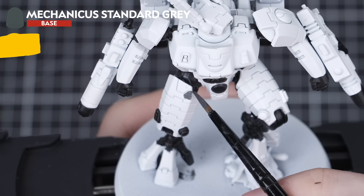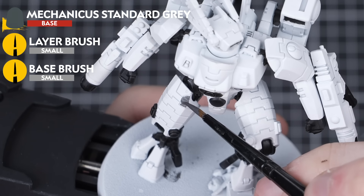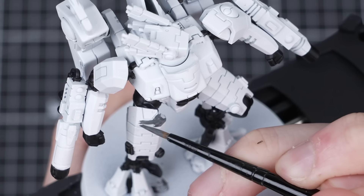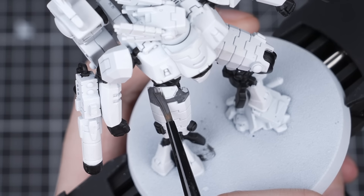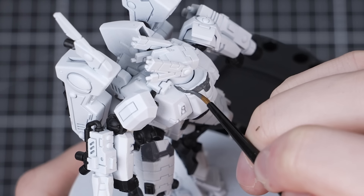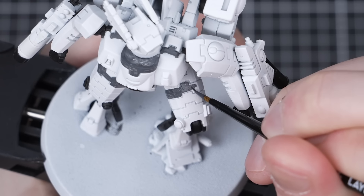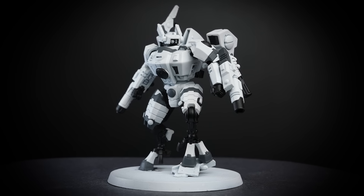Up next is Mechanicus Standard Grey. Thin it down with some water first and start adding it to any areas that you want to be grey. Once again, refer to the box art if you're stuck on where to place this. You may find that some areas are smaller or bigger than others, so change your brush size accordingly. You'll need two thin layers for a nice smooth coat, so once the first layer has completely dried, go back and add your second. With that finished, our Commander is already starting to come together — the grey really helps to break up that white armour.